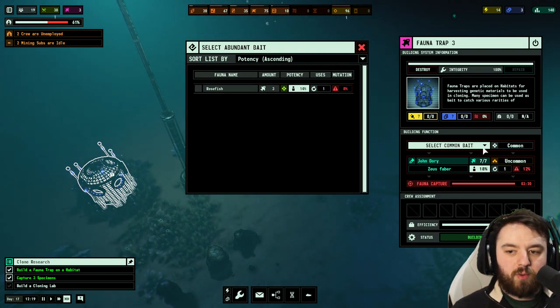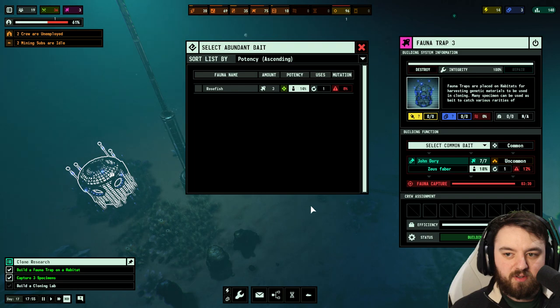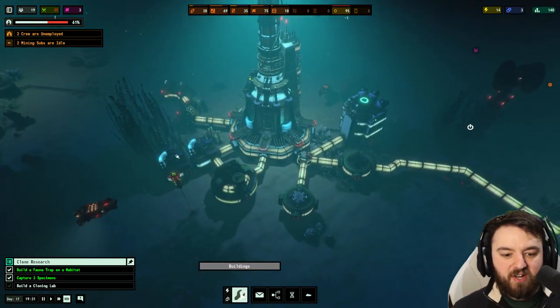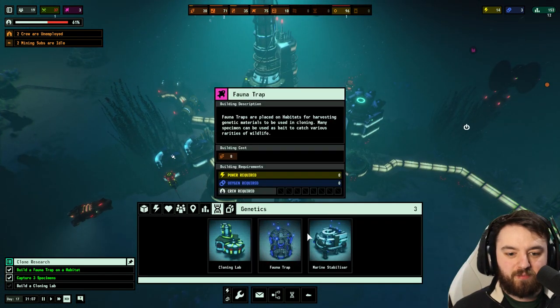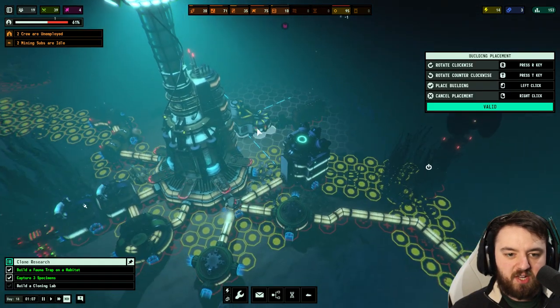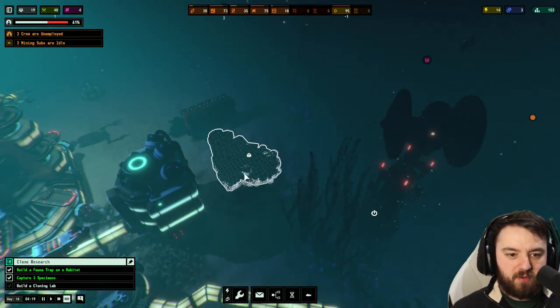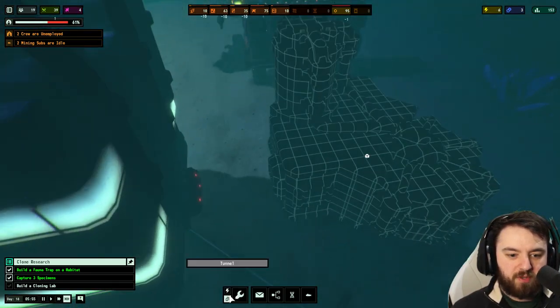We can use the rosefish as bait if we wanted to, but we don't really need to right now — that is something to bear in mind. We need to go to genetics — we need a cloning lab. Considering this has so far been a bit of our research wing, I suppose we could build it at the back, connected via the tunnel.